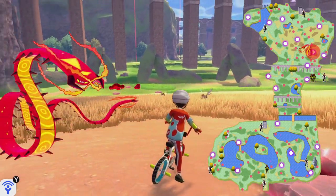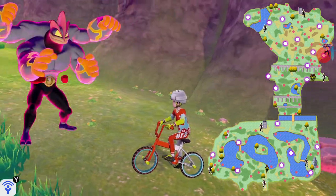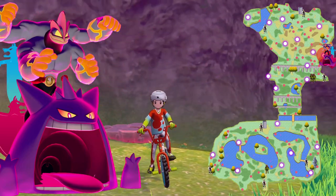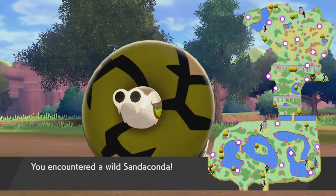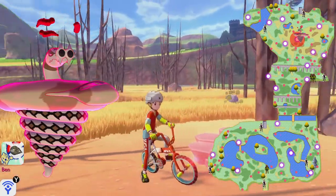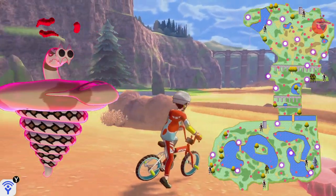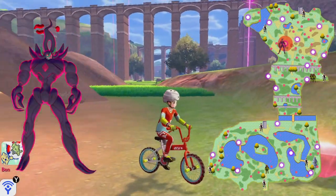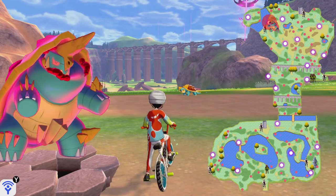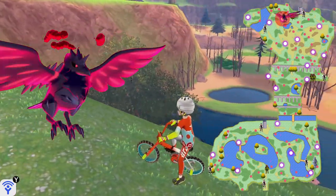Directly north of that you'll find the blocky elephant, Copperajah. Further north you'll find Centiskorch, who looks like a Chinese dragon of some sort. And in the bottom one of those two dens you'll find Machamp in Sword and Gengar in Shield. The Gigantamax form of Sandaconda — the snake tornado — you'll find over here, and inside this little stone circle you'll find the second encounter of Sandaconda. The demonic-looking Grimmsnarl you'll find here. Drednaw, this turtle slash Blastoise-looking Pokémon, you'll find in this den. Corviknight you'll find in this one right above this lake.